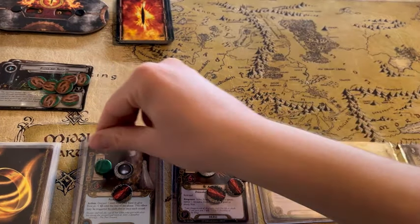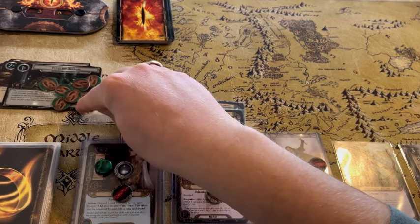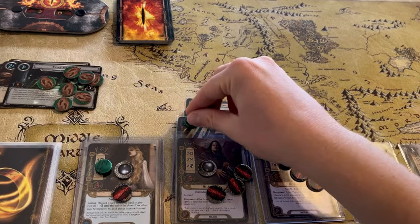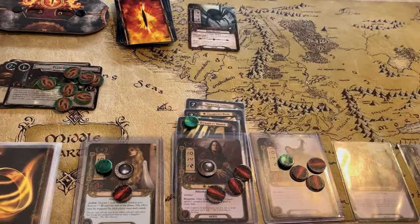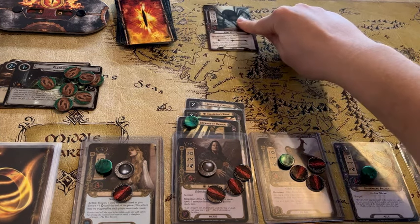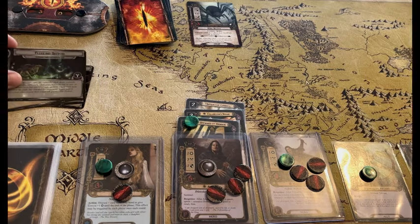We're going to exhaust Eowyn for the quest, and exhaust Theodred for the quest. We only need one more point here to finish stage one — we have seven tokens on it and need eight. I'll leave Aragorn ready to take that resource from Theodred in a moment, so we're questing for five. A King Spider comes out — when revealed, each player must choose and exhaust one character he controls. We exhaust the Silver Load Archer. That adds two threat to the staging area; we still have a positive three. We get to complete that first stage of the quest.